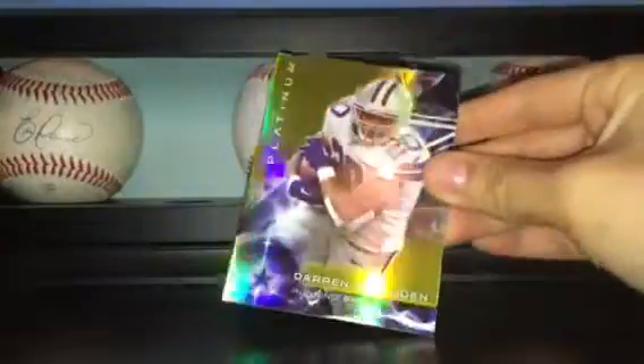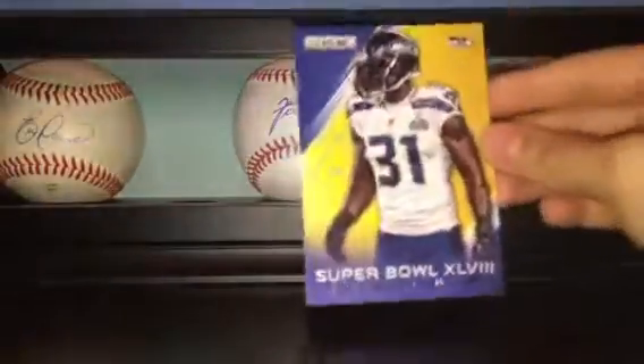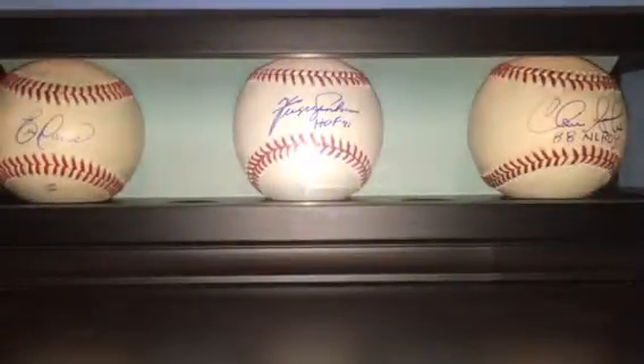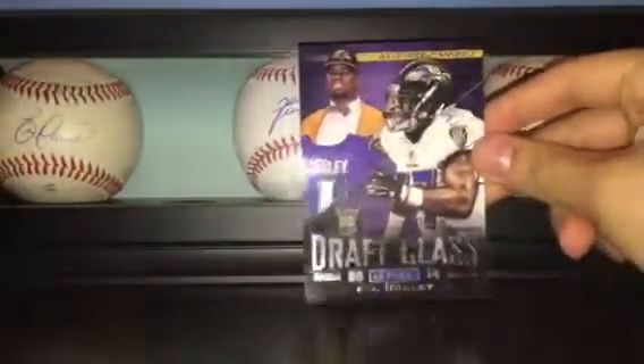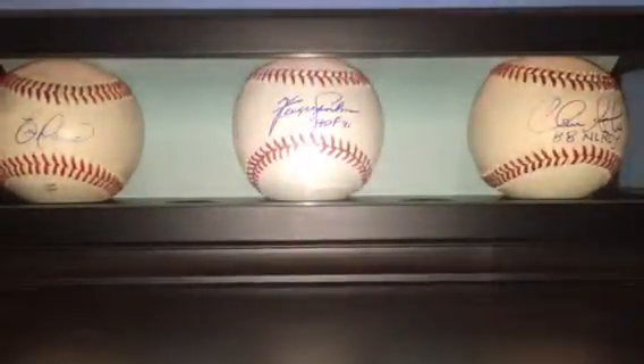It's a really thick card. Got this Cam Chancellor Super Bowl insert, the CJ Mosley Draft Class insert, and this DeMarco Murray Pro Bowl insert. So those were all my brother's cards.